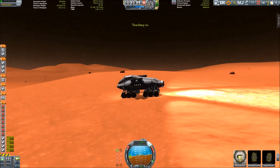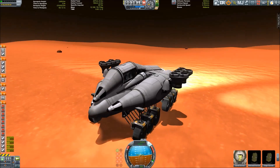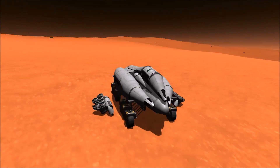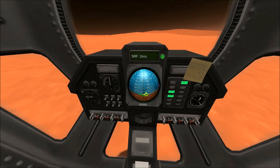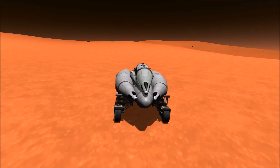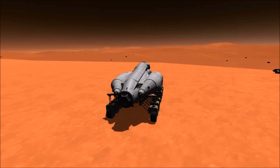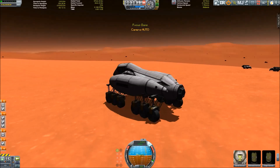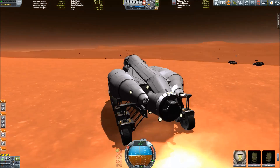Cutting the engines — we are parked on the surface of the red planet. It's time to ditch the engines and move on. So what can this rover actually do? The intention was to make a comprehensive science platform and exploration platform for almost any body in the Kerbol system.